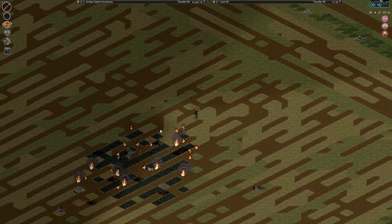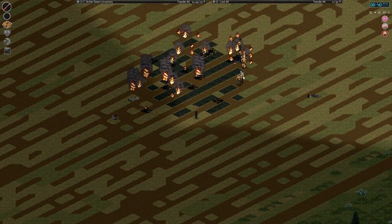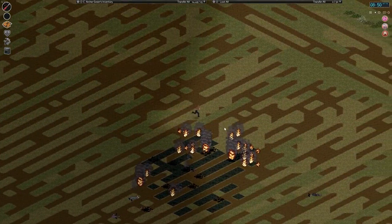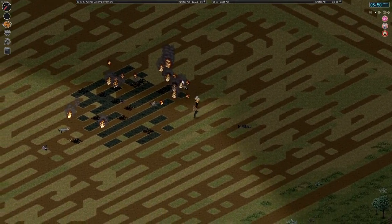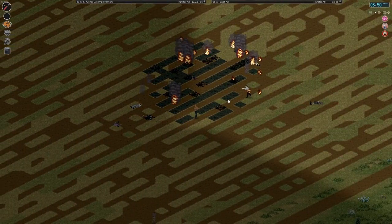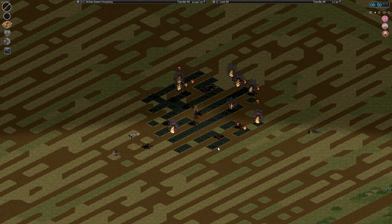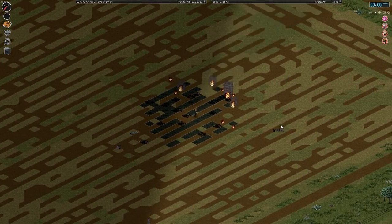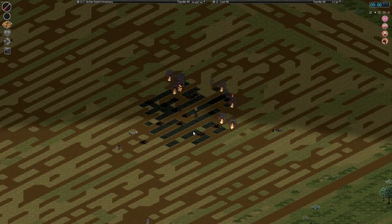Somebody else just went down — yep, there they go. It was actually a decent thing, because of where we put it, the dirt is kind of a natural fire break. We killed them all — just wait here a second to make sure all the fires go out. That's the plan, that's the basic idea. We'll do it with a larger group of zombies next time. I'll wrap things up here and see you guys next time, thanks so much.